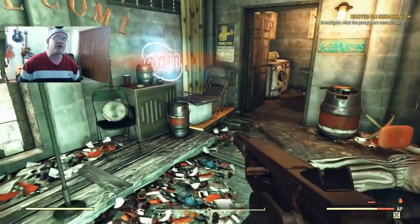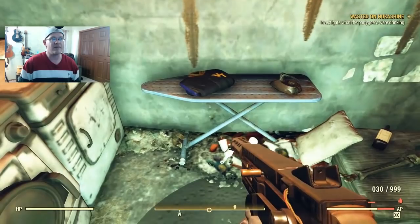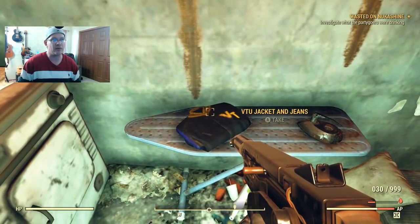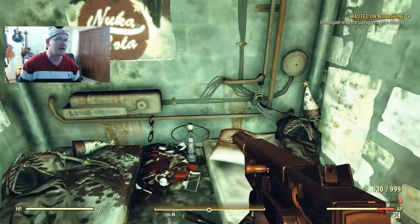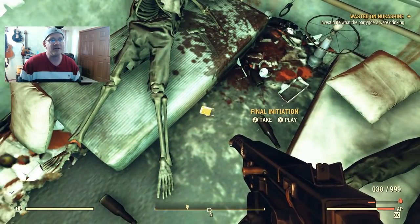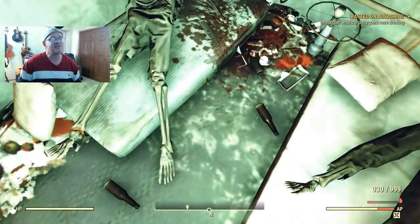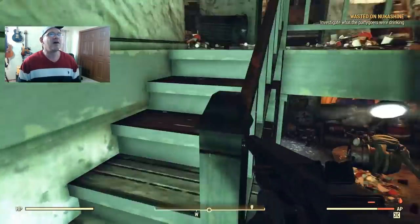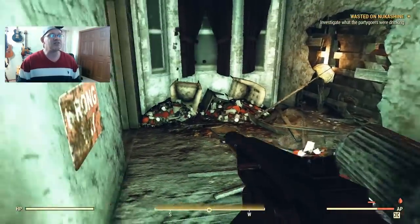To complete the look, check out the laundry room where you'll find a VTU jacket and jeans for a matching set. There's also a holotape on the floor next to a couple of dead bodies called 'The Final Initiation' - it has nothing to do with the quest but if you're already in the neighborhood it doesn't hurt to pick it up.